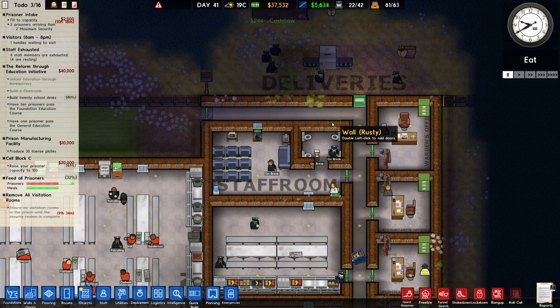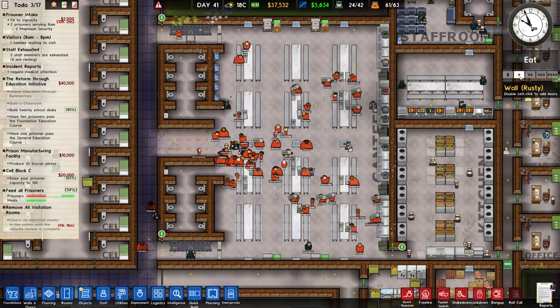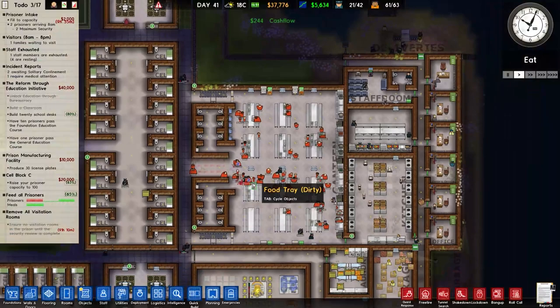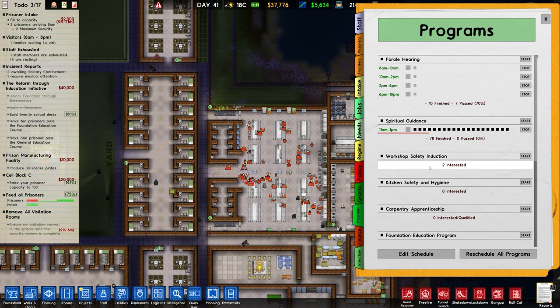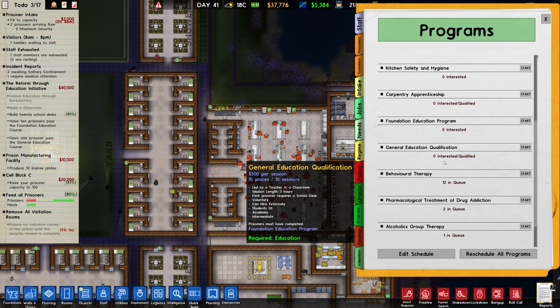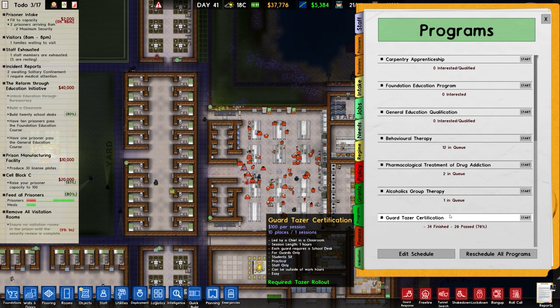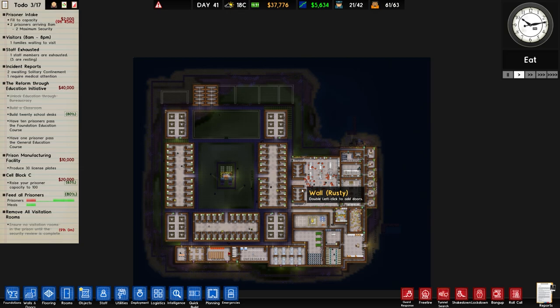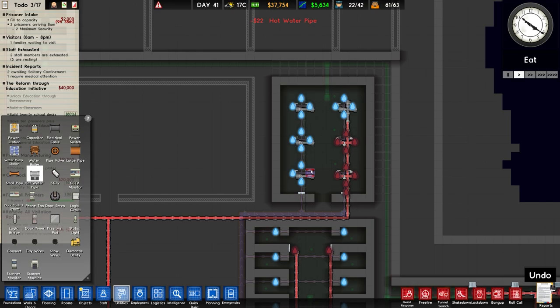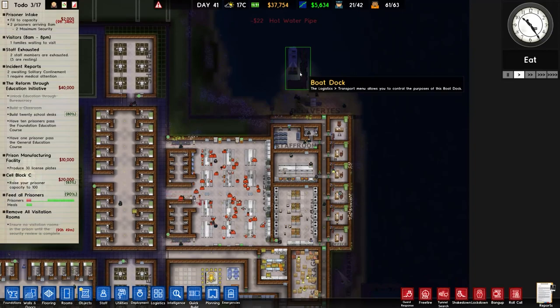That stuff has been dropped there then goes through the scanner. That one didn't get scanned though - it also doesn't have access to the prisoners so it's not too much of a problem, just the principle. There is someone unconscious and that volatile prisoner has just kicked off again. In terms of programs - nobody's interested in the foundation education or general education qualification. Behavioural therapy has 12 in the queue though - there is some interest in that strangely. I think we will leave it there for now. Why is that radiator not connected? I just didn't run that there.